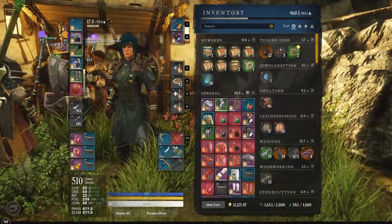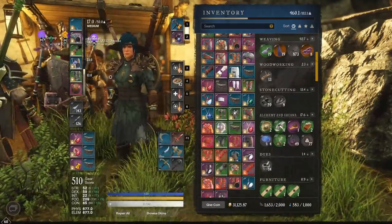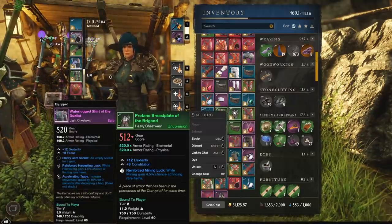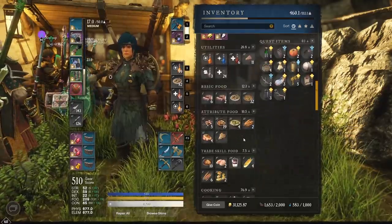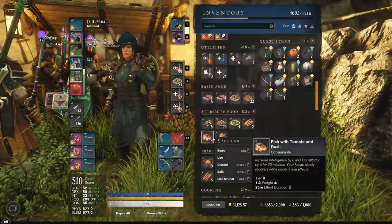You'll also want a mining set. My inventory got scrambled, but a mining set is somewhere in here — here's one of the pieces. Mining gained 4.5% chance of finding a rare item. A full set of that as well, and then you'll want to have the best luck food you can for harvesting, which I don't have a good one on right now.